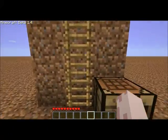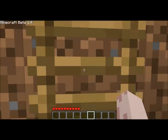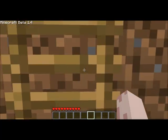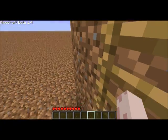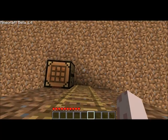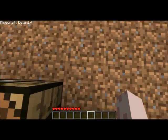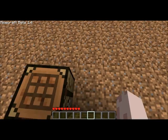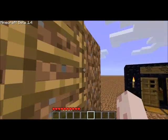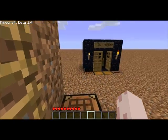And what else do we have available in this update? Ladder up, fall down, up, fall down, up, fall down — look, staying in the same place, up and down. By holding the crouch key, you can now hang around on ladders, which makes it a lot easier to place things.